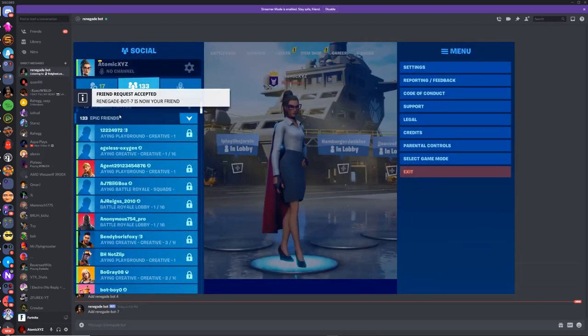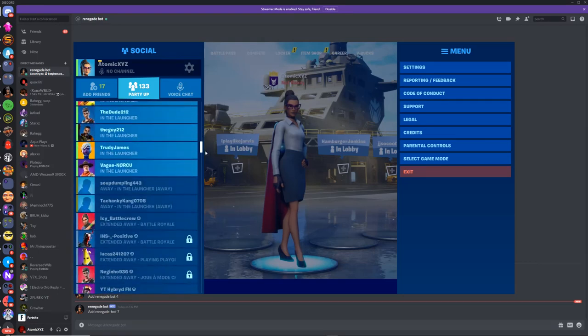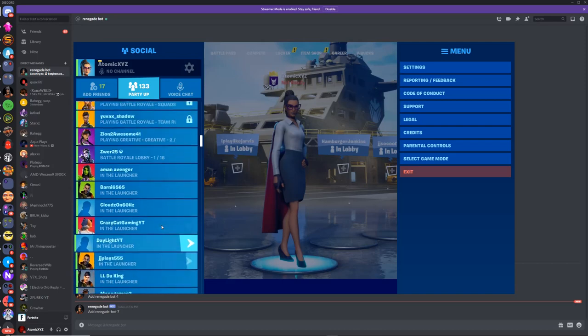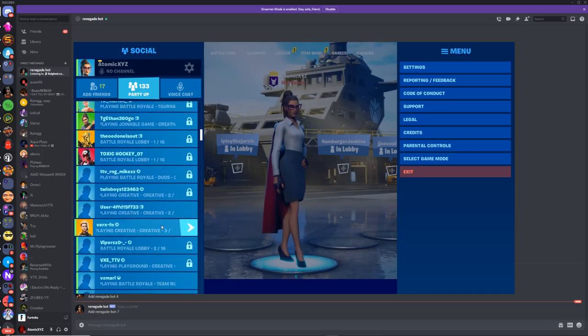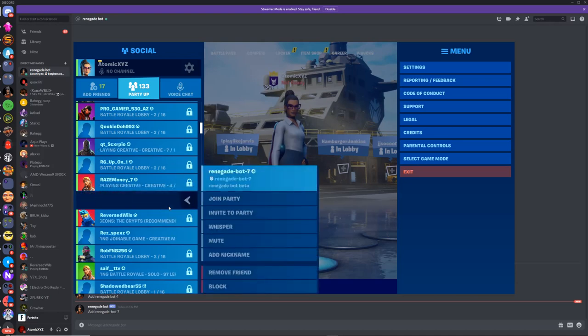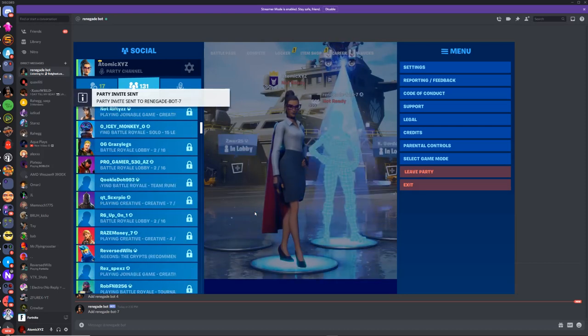Once you've done that, scroll down and look for the Renegade Bot in your friends list. I have a lot of friends so it takes a moment, but for you it'll probably be easier to find. There it is — 'Renegade Bot Beta', that's what it should say. Just click on 'Invite to Party' and it should join your party.